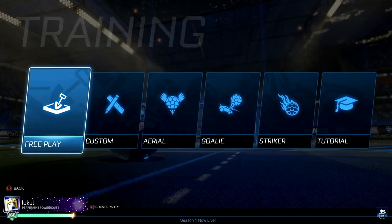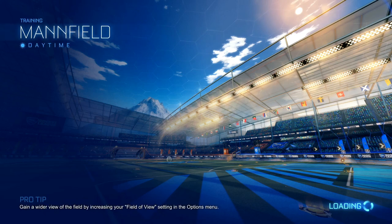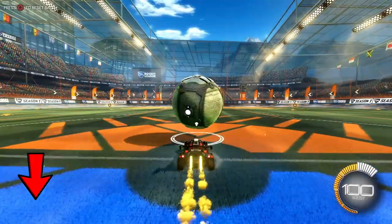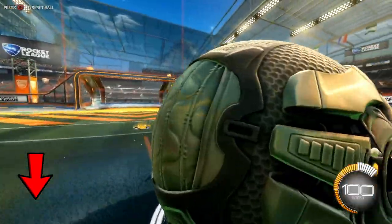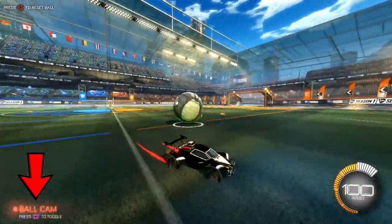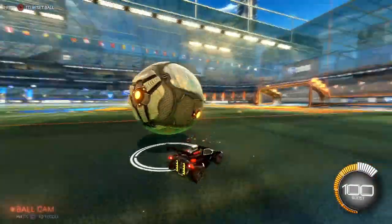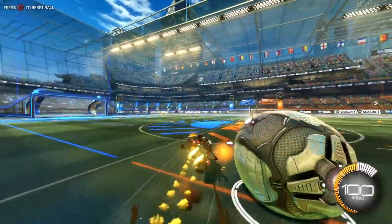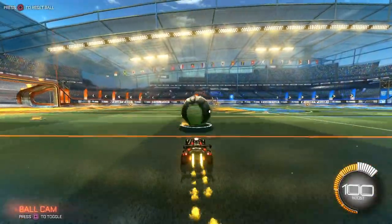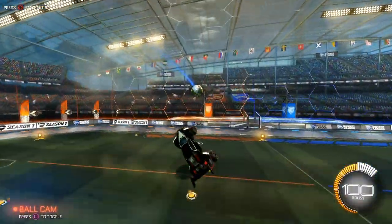For all of you who haven't noticed yet, you can switch the camera's focus between the ball and your car to be able to see more of the field when necessary, or to focus on the ball when you want to go for it. Note that you should play with ball cam on for most of the game, especially when you're in one of the lower ranks and you're still figuring out how the physics of the game work. The more experience you get, the more it doesn't matter if the ball cam is turned on or off.